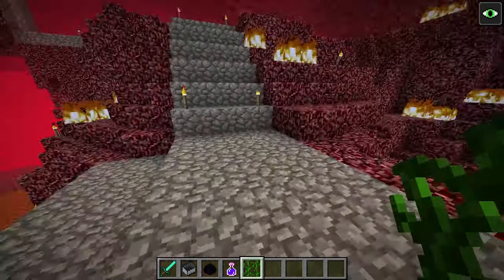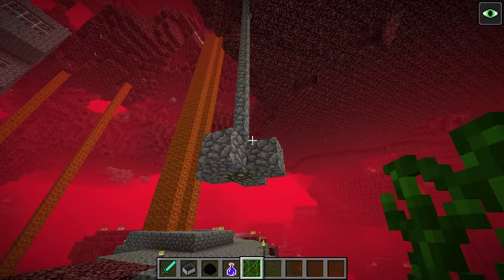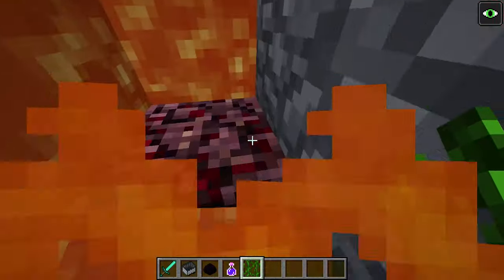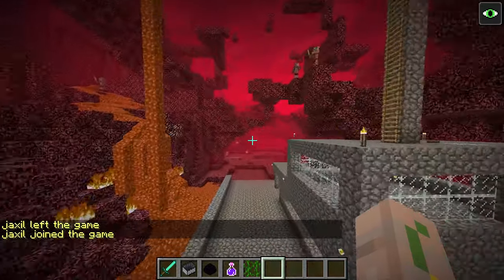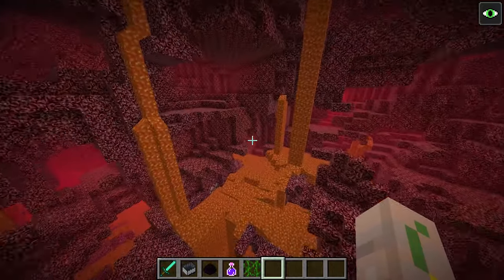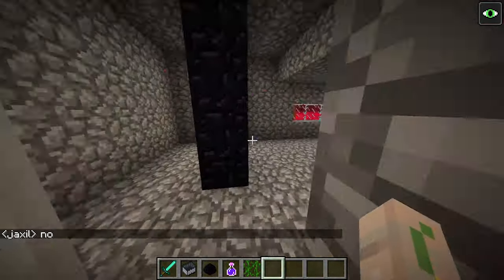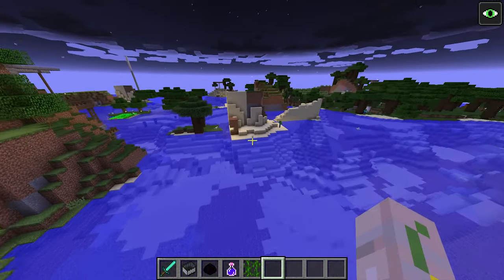Weren't we doing some kind of weird game where we'd try to aggro all of the zombie pigmen? That was in our second old world - the one we just did - not this one. I remember building this weird thing - I can't remember why I did this. We spawned an Ender Dragon in here, right? That's why everything's wrecked. There wasn't a Wither here, just an Ender Dragon. Let's go through this portal.